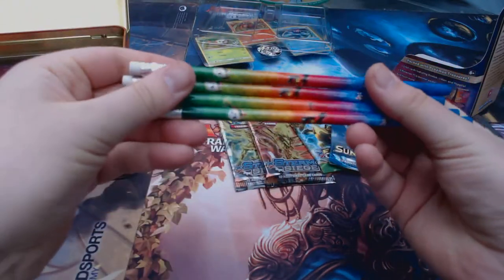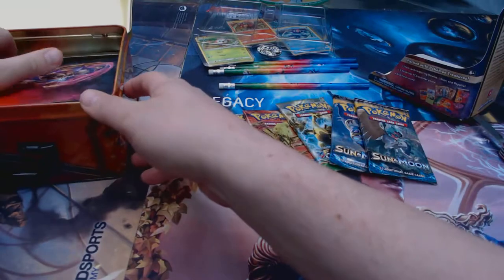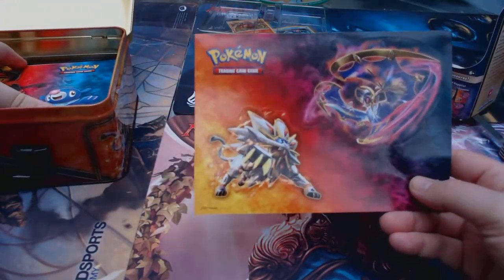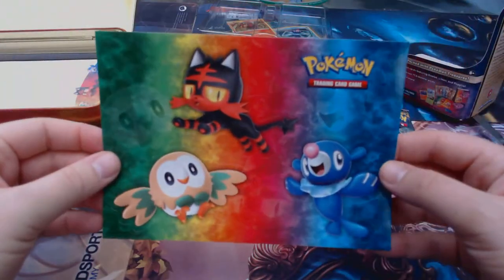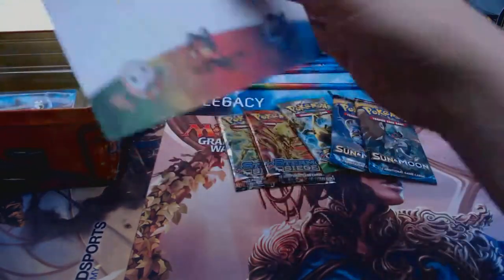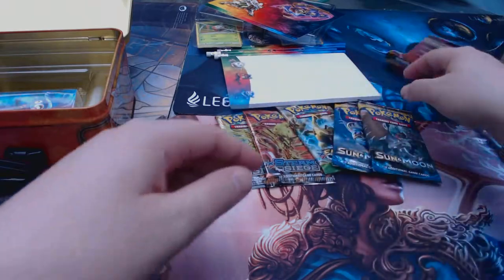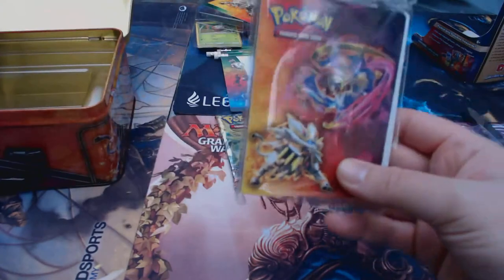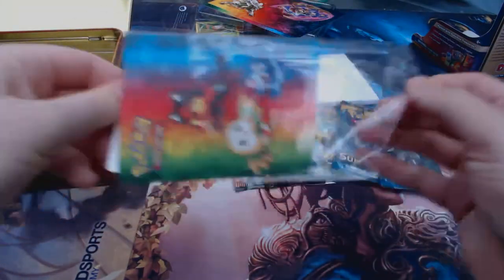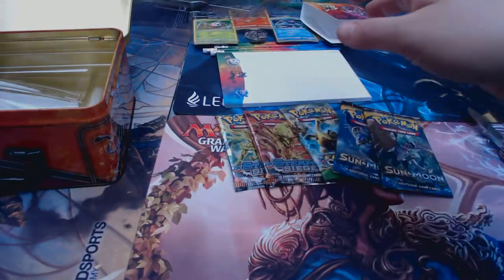You get four pencils with the three starters on them — Rowlett, Litten, and Popplio. These are really cool; I probably won't use them because I don't want to ruin them. You also get two sets of stickers, one with Solgaleo and Lunala on, and one with the three starters again — really cool, I'll probably just keep hold of them. Here is the notepad with the three starters on the bottom, obviously used with the pencils. And then the final item is like a single-sleeve folder. Where my collection is so tiny right now, I think I'll be using this for putting my EX cards in — you've got quite a few pages in there where you can pop your better cards in, put it in your pocket or bag, it doesn't take up a lot of space.